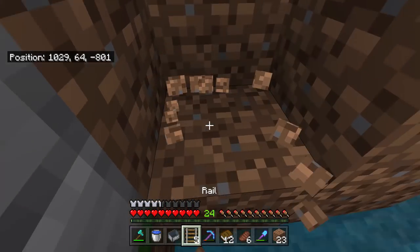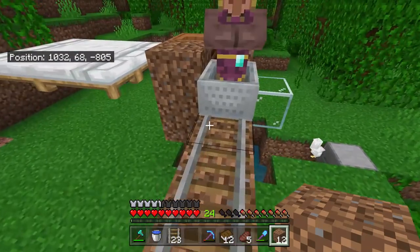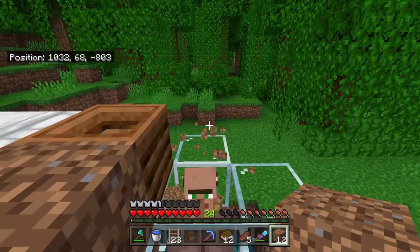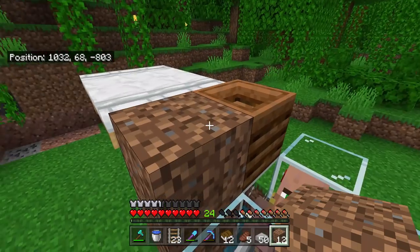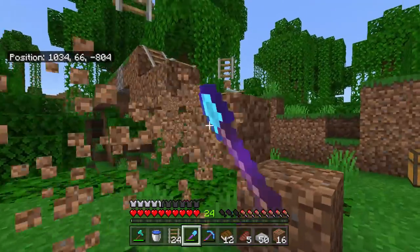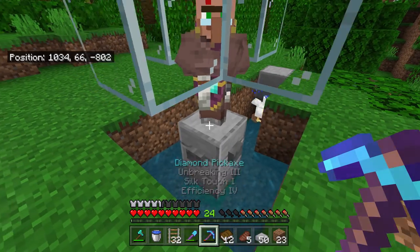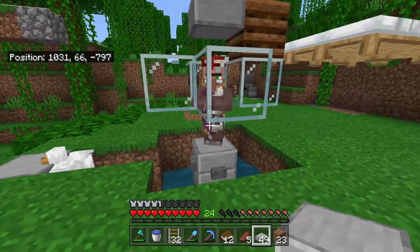Now we can actually go and get our second villager. The villagers that I actually picked and put in were not the right ones — they were locked into their jobs, which prevented me from giving them wheat. I had no idea that this was a thing. So I had to go and get another villager. Be careful when you're knocking that minecart out for the second time — you don't want to end up hitting your villagers. Then go and place yourself a half slab exactly where I did, and all that's going to do is give you enough room to throw some wheat in there, but not leaving enough room for zombies and such to get in.